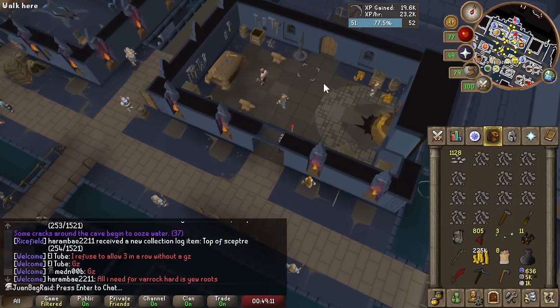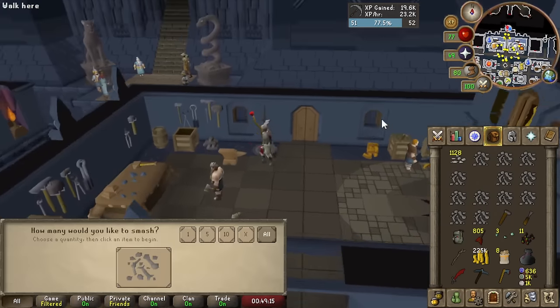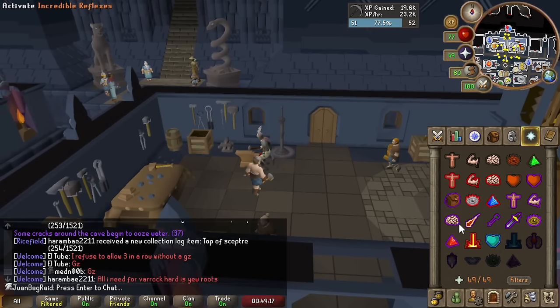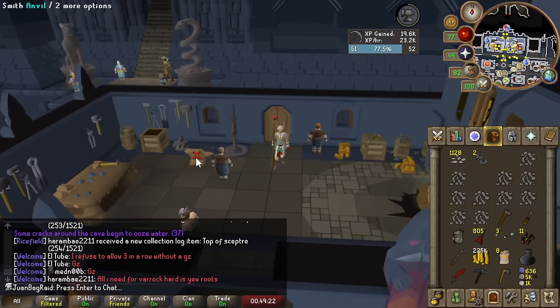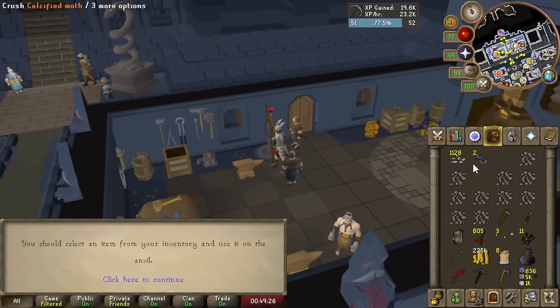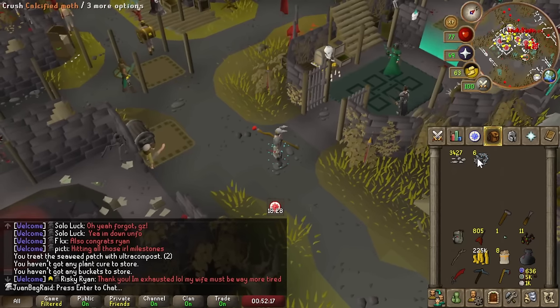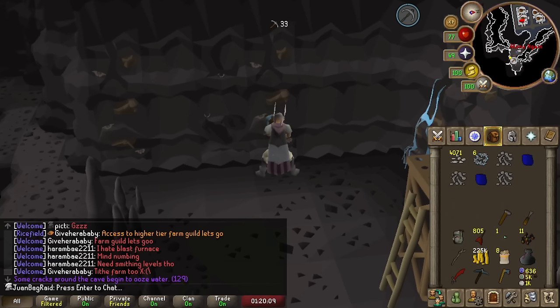After a while of mining Calcified Rocks, you'll encounter an item called Calcified Deposits — they're effectively just more Bone Shards in one item. You have to break it at an Anvil with a Hammer to get the Bone Shards from it. You'll also sometimes get these things called Calcified Moths, which is pretty common — basically these moths just teleport you straight to the city here, so it's really convenient for getting here. This method is perfect for Ultimate Iron Man because there's no banking involved.